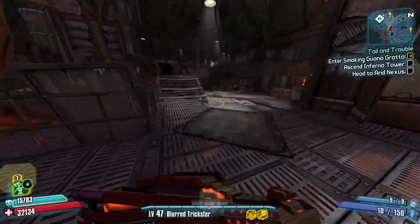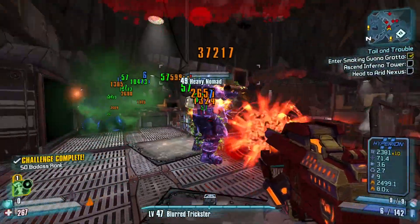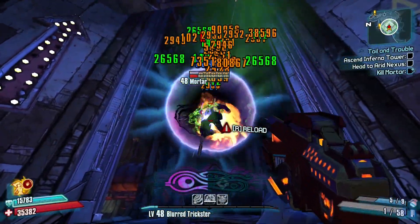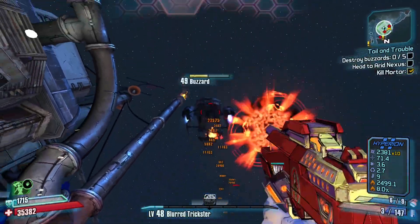When at level 48, we go and make our way through Sawtooth Cauldron. The Heartbreaker should be strong enough that you don't have any issues with this map. The only thing to look out for is that this map is known for throwing some really nasty enemies your way, so if you see any enemy holding a launcher — or even two of them — get rid of them immediately.